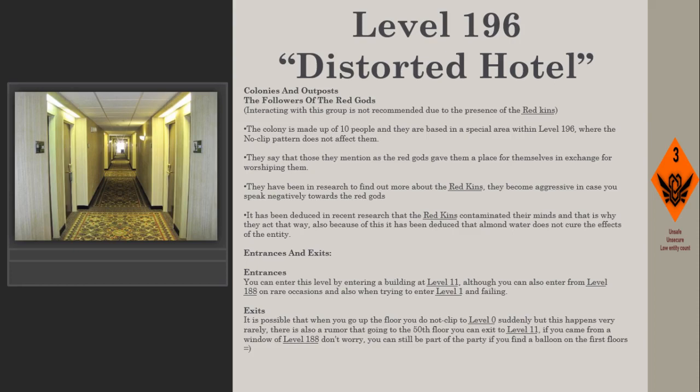Entrances: You can enter Level 196 by entering a building at Level 11, although you can also enter from Level 188 on rare occasions, or when failing to enter Level 1. Exits: When going up floors, you may no-clip to Level 0, though this happens very rarely. There is also a rumor that reaching the 50th floor allows you to exit to Level 11. If you came from a window of Level 188, you can still be part of the party if you find a balloon on the first floors.